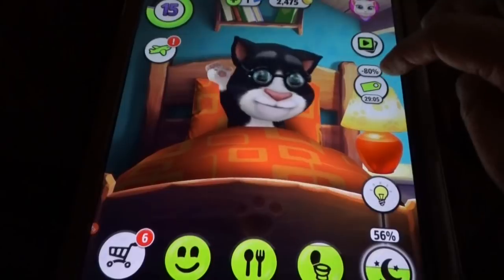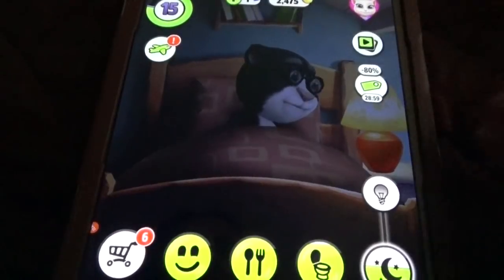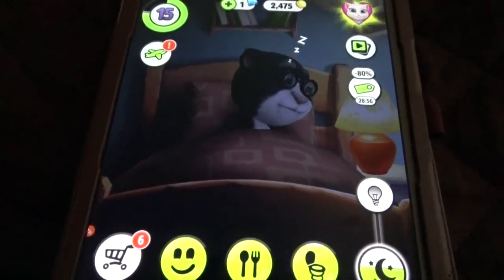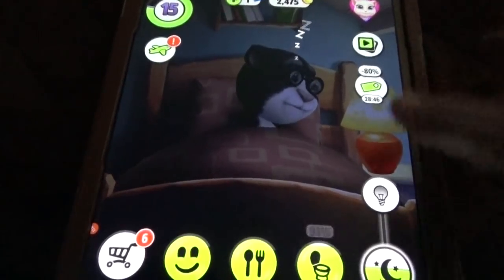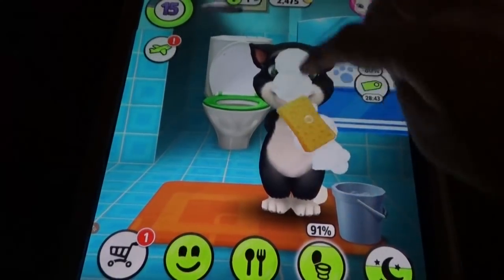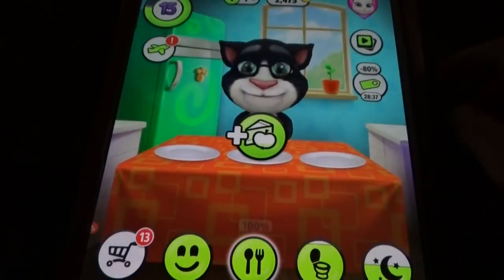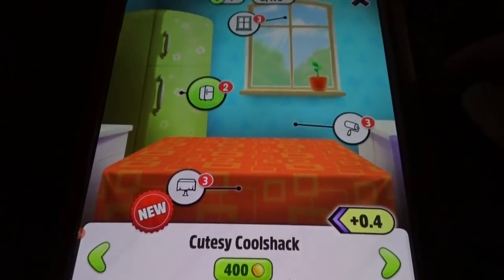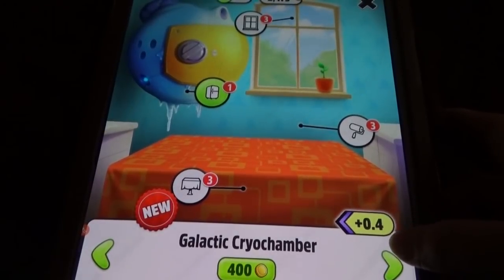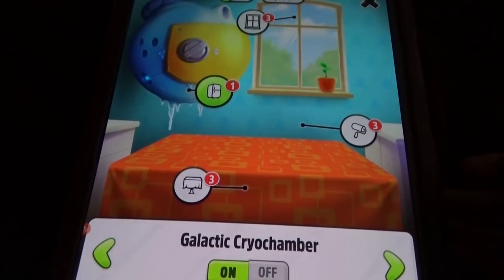Baby Bus is like a bossy kind of thing — he asks for everything specific. In My Talking Tom, if you switch off the light he will sleep, nothing more than that. We have limited options like feeding, bedtime, mini-games, the living room, and the bedroom with the doctor. You can change everything and he never asks for any specific item, but Baby Bus asks for particular items, even different food combinations.